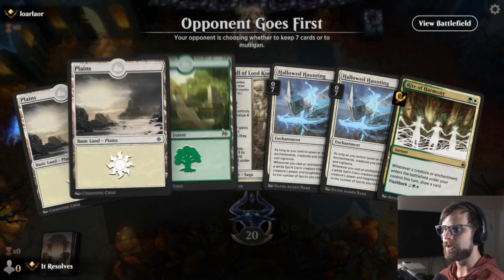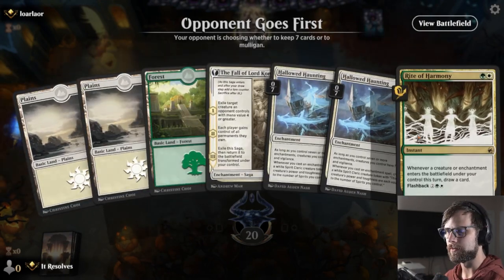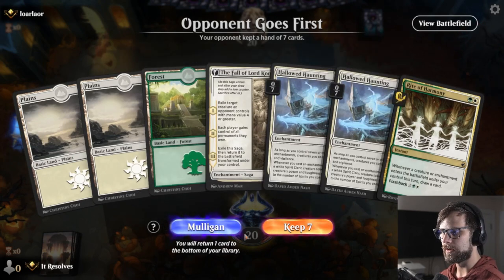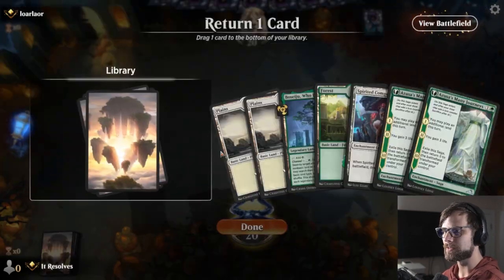And here we are for game number one. How do we feel about this hand? I don't love it - we're missing quite a lot of the early game. Is it worth just keeping? I think I'm going to mulligan. As much as I don't necessarily want to, I feel like this is probably the right call.